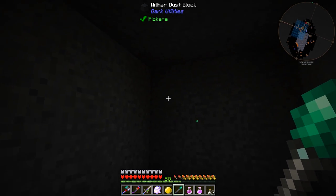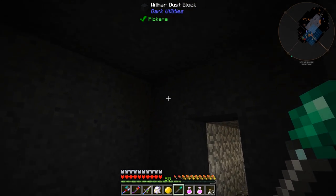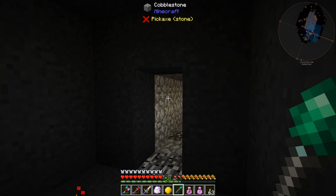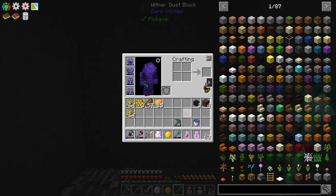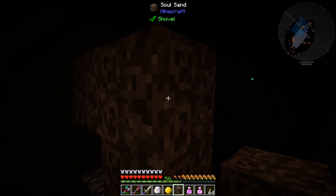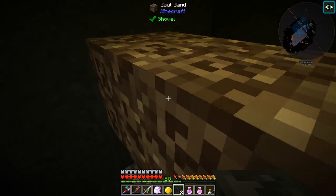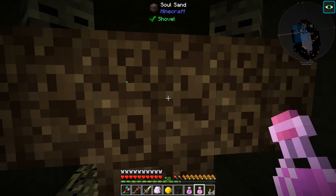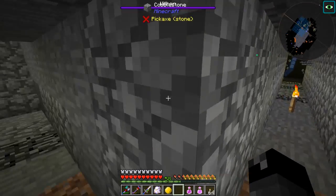Alright guys, so I went ahead and made a three-by-three room — three-by-three hollow on the inside — full of this Wither dust block. I didn't fill in the corners. I know that if we spawn a wither boss, the explosion will kind of go through the corners and destroy some of the stuff back here. But until I test this and make sure it will actually contain a wither boss, I don't really want to mess with that too much just yet. So let's go ahead and make ourselves a wither boss. I'll turn on my night vision, place the wither skeleton skulls — one here, one here. I have a potion of strength and regeneration, we have full power on our armor. Let's go ahead and place this thing down.